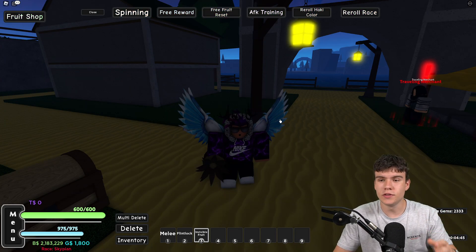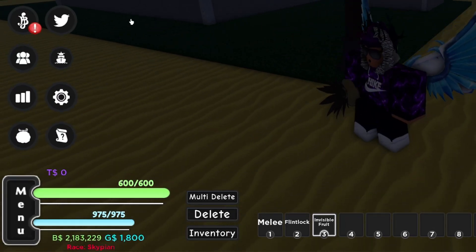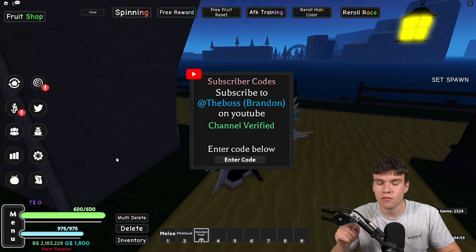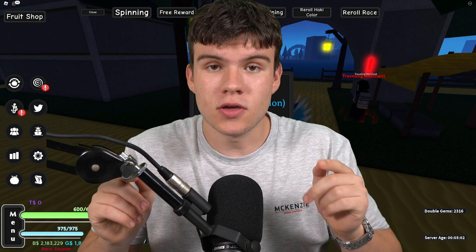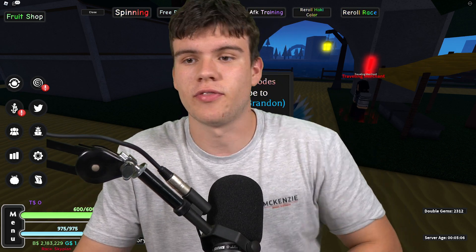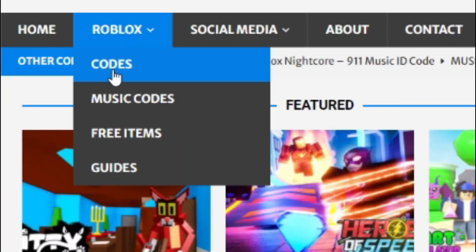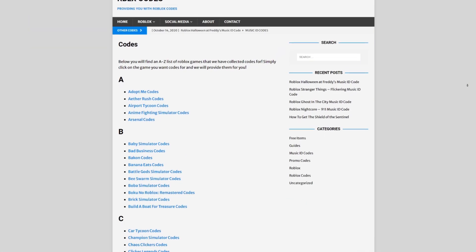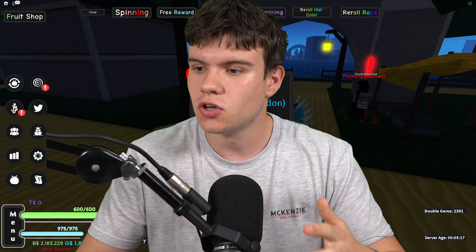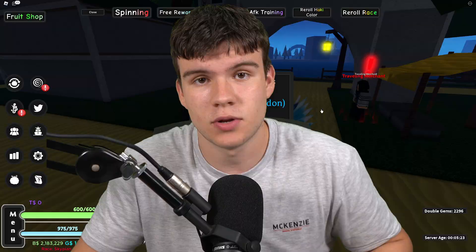Alright, so if you do not know how to redeem codes in A One Piece Game, what you guys are going to want to do is go to the left and click on what says Menu. Then click on the Twitter button. Next, the code menu will come up. These are in no particular order. But if you guys are tired of watching YouTube videos for Roblox codes, I've got a solution: RELaxCodes.com. On that website, you can find game codes, music codes, and guides. We have codes for over 1,000 Roblox games, so if you need a code for a game, it will be there.